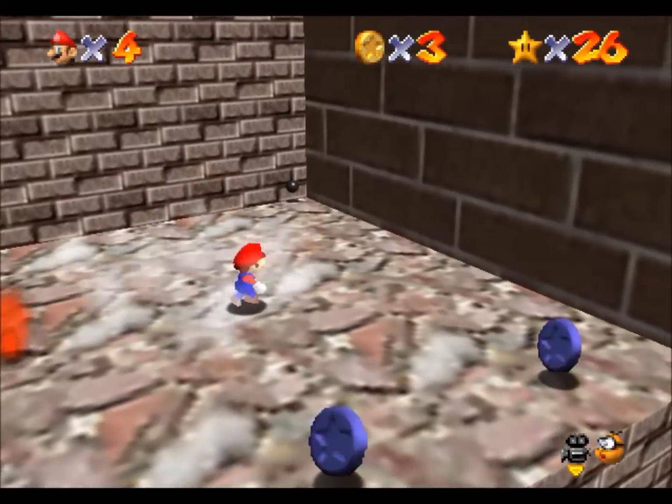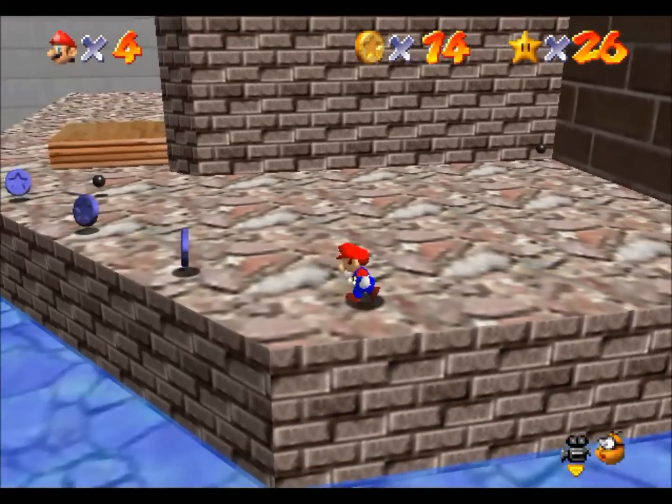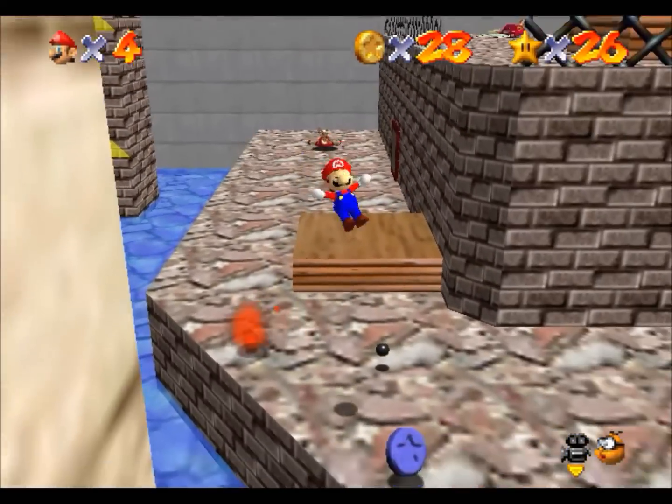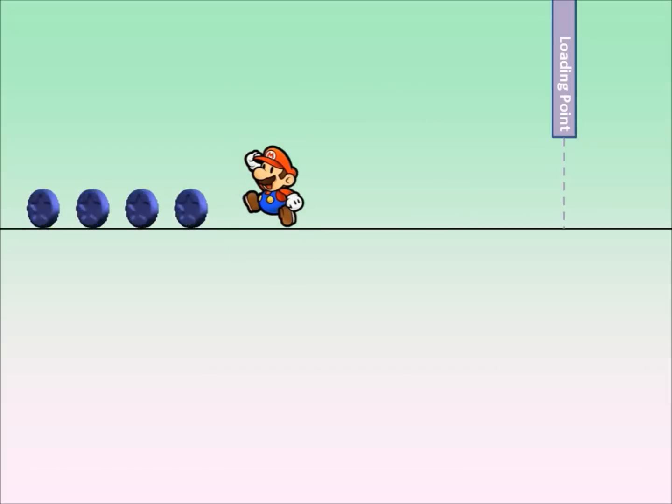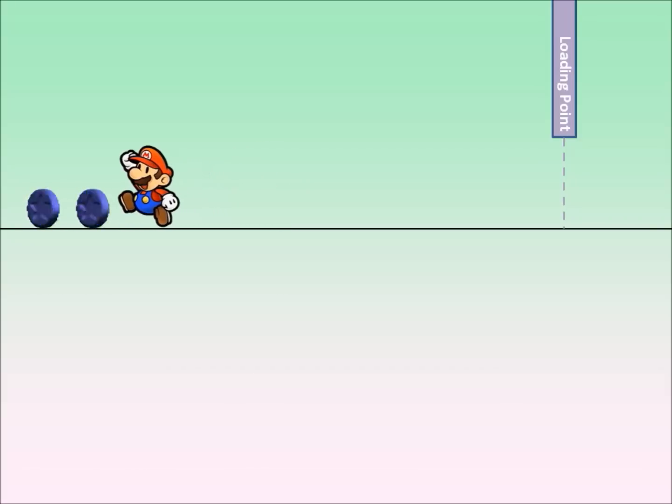Before we can get into the details of how the cloning works, we first need to understand how blue coins work in general. When Mario loads the area, all that's there is the blue coin block. Once Mario ground-pounds the block, it disappears and the blue coins appear. Mario can collect the blue coins, but if the timer runs out, then the blue coins disappear. So pretty simple, but it's not the whole story.